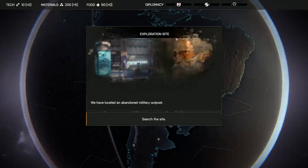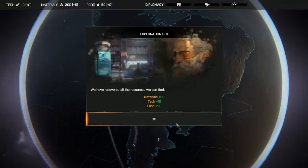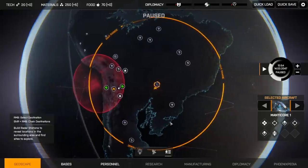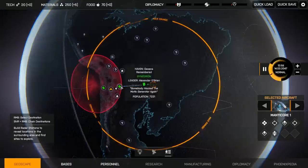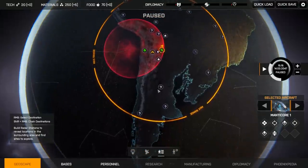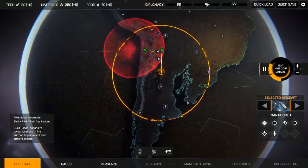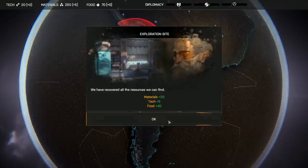We have located an abandoned military outpost — I guess we'll search it. We have recovered all the resources we can find. I don't feel like I earned it, but I guess we'll take it. Hopefully the events in the final game are a little more involved than that. Looks like we found another outpost — guess I shouldn't complain, that's a lot of free resources.